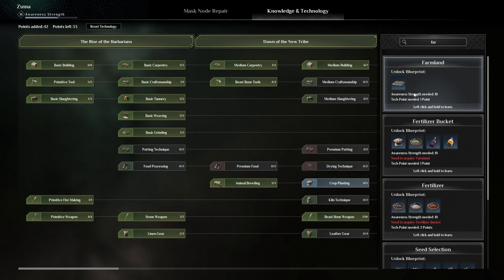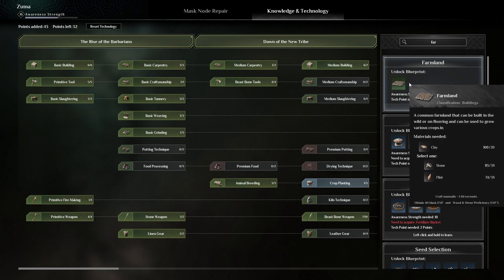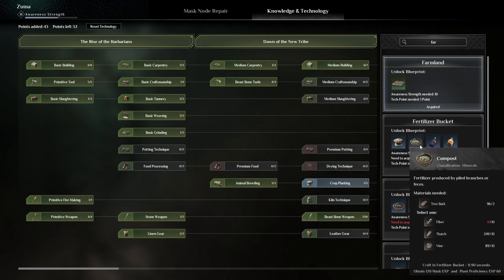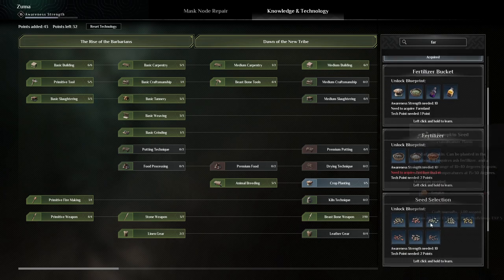Alright, farmland — let's go. Did I unlock it? Crop planting — we're ready. So the farmland, this is all in order to grow some potatoes, turn the potatoes into capybara feed, and then we're good to go. I've already got 16 so I can maybe create some feed already. A fertilizer bucket — I imagine all this is what we're going to need.